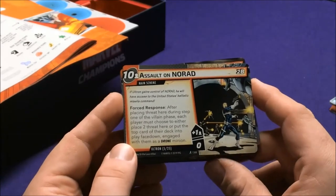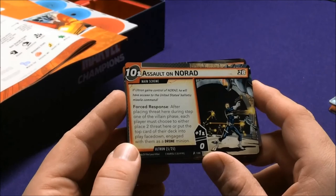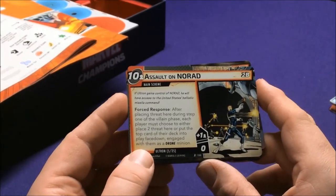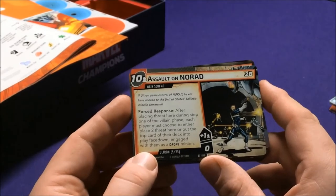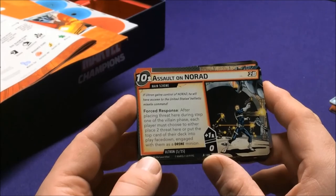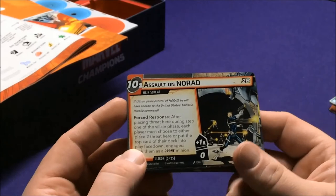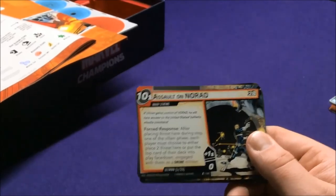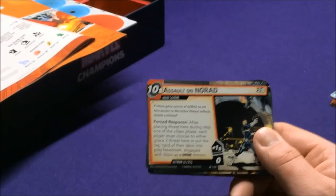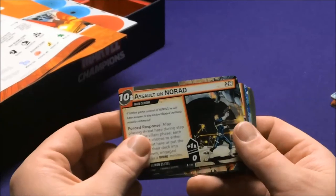Assault on NORAD: if Ultron gains control of NORAD, he'll have access to the US Ballistic Missile Command. In step one of the villain phase, each player must choose to either place two threats here or put the top card of their deck face down engaged as a drone. That's really a choice — especially on the third Ultron where you can't even attack him if there's drones. You have to decide: can I remove these threats fast enough, or can I deal with the minions?